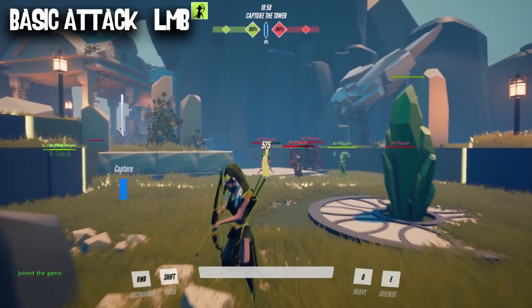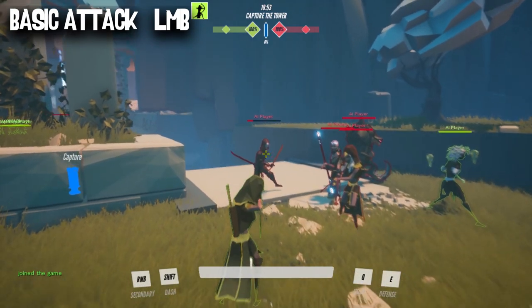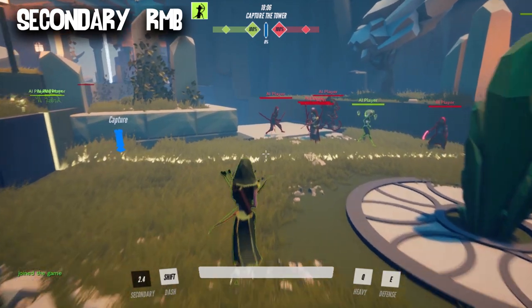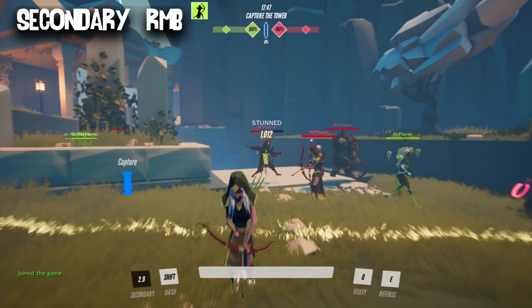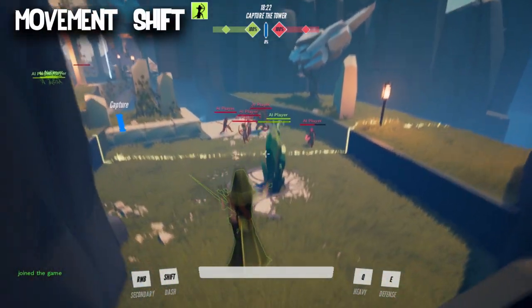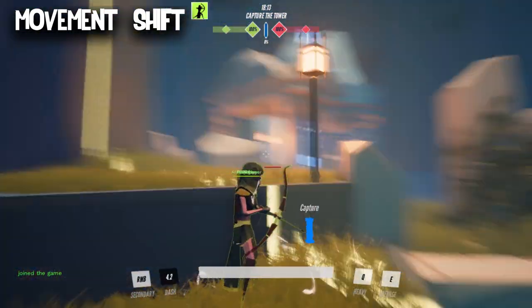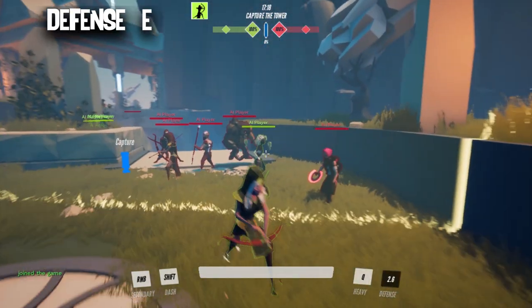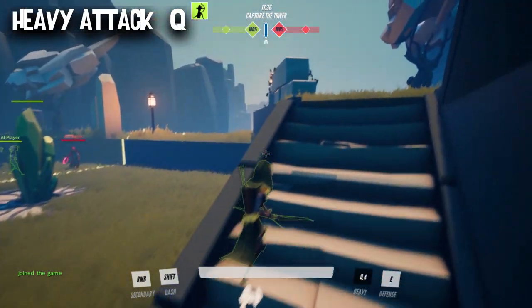The archer's basic attack deals more damage to stunned enemies, and it doesn't matter who stuns them, making her a perfect follow-up for some of the other playmakers. She has a stun of her own via a trap she lays on the ground — that's her secondary on right mouse button. Enemies that pass over the trap are stunned, allowing the archer a free high-damage shot. Her Shift movement ability is a quick dash with a small speed boost. Her defensive lets her go invisible for a short period, and her heavy attack is an explosive arrow that deals high AoE damage.